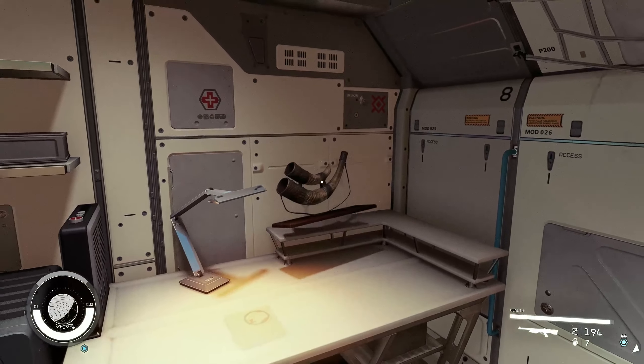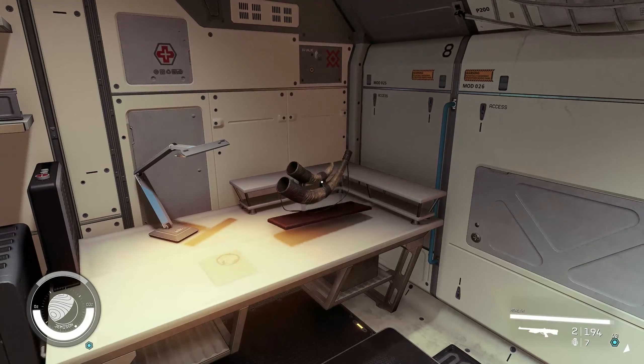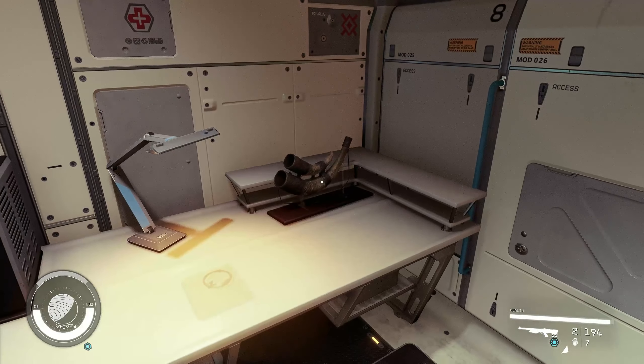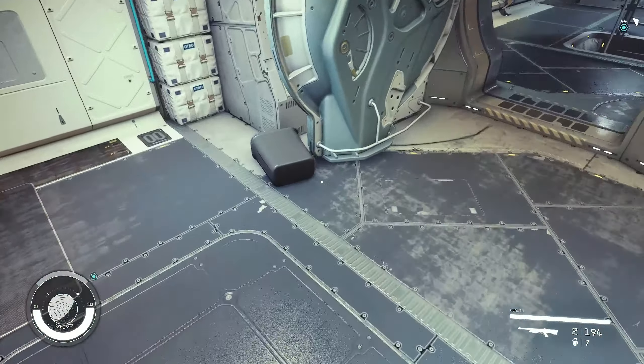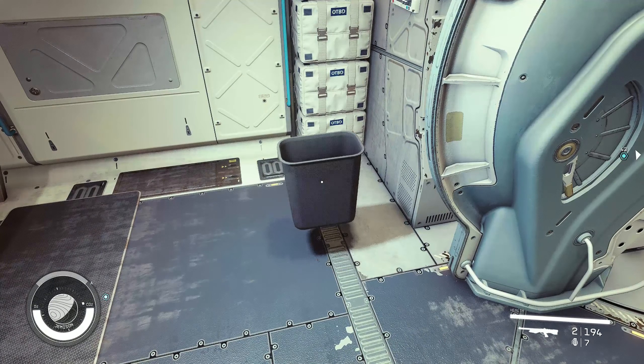There you go — easy. Let's have another example: the trash can. Use the left and right mouse button to rotate it.